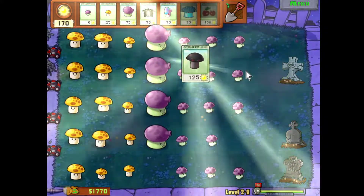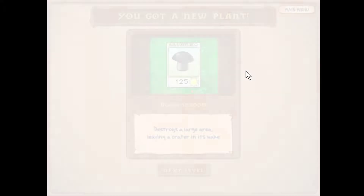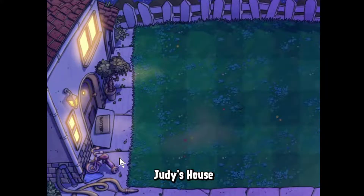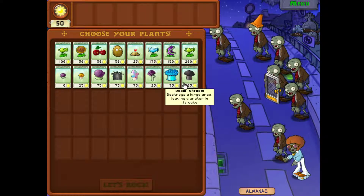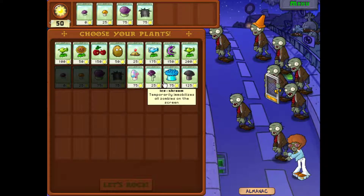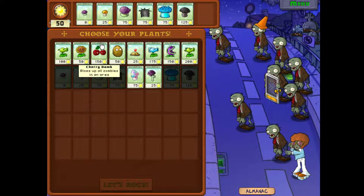This is a gigantic explosion shroom — the doom shroom. It's called a doom shroom; it will leave a crater that you cannot fill with another plant until the crater fills back over. That's the only disadvantage. It will take out a huge amount of zombies, so that's pretty powerful. We can take out a lot of stuff with that.